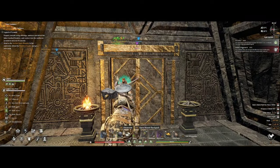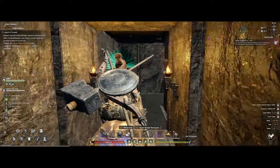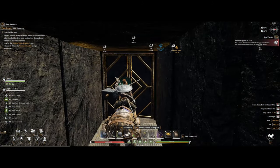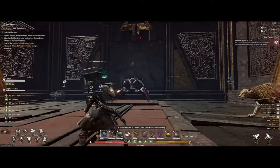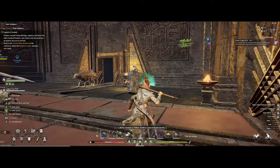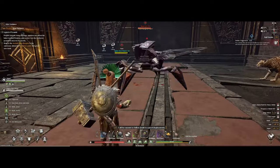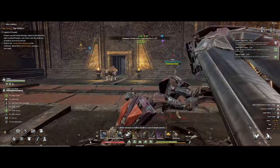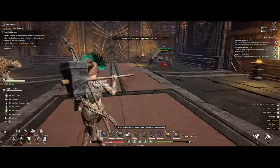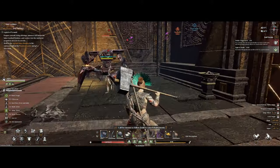Head back to the entrance once again and then take the right door this time. Here you need to kill this mech to be able to open the last door for the last piece of the portal. Just watch out for his spin attack and you should also throw a collision attack on him to make him take more damage. These can be found around the chests within the dungeon so you should be able to pick up a couple at this point if you looted the chests.